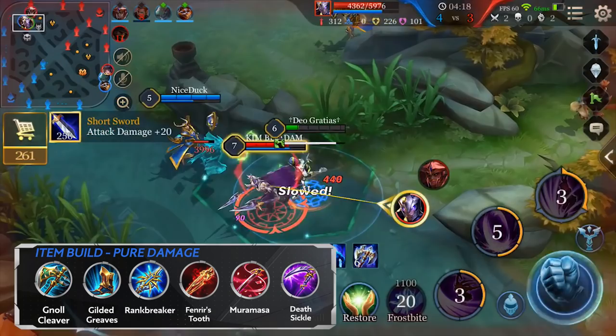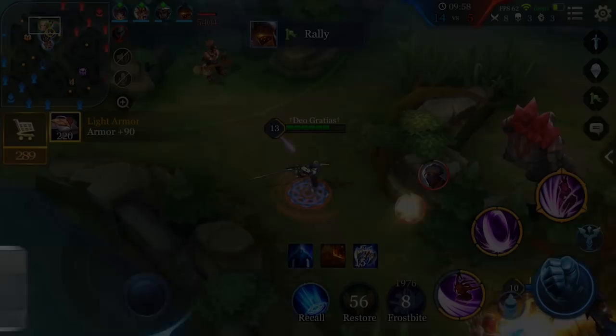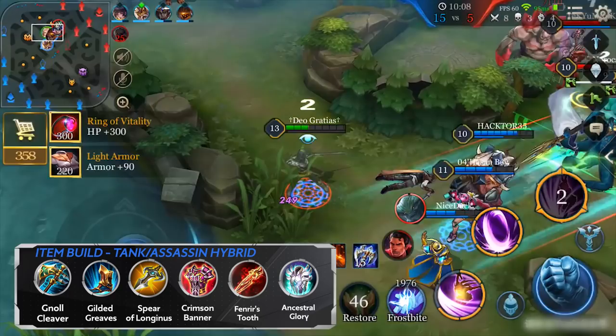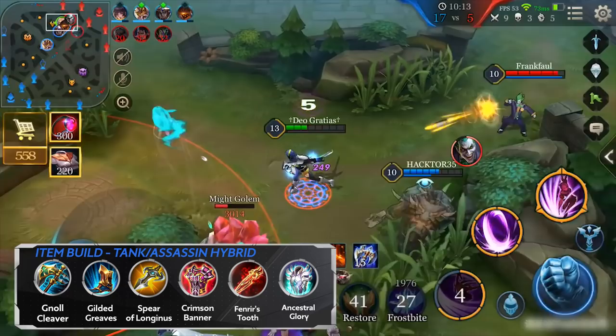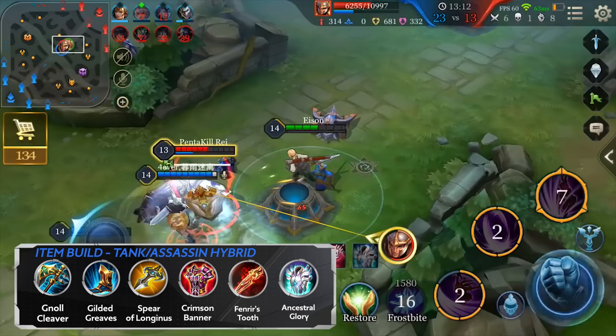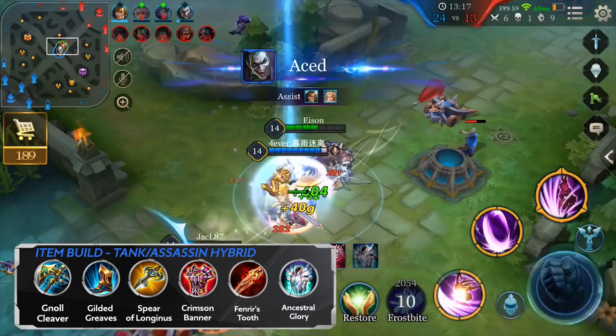The second item build is a tank-assassin hybrid setup. Get Spear of Longinus as the third item, as this helps Butterfly use her abilities more often, taking advantage of Spear of Longinus' passive armor reduction effect on the enemy. Get Crimson Banner as the fourth item, as it works extremely well with Butterfly's passive, allowing her to heal even more after a kill or an assist. For the fifth item, get Fenrir's Tooth, followed by Ancestral Glory as the last item. Understanding the situation and the enemy will always help guide the direction of your item build.